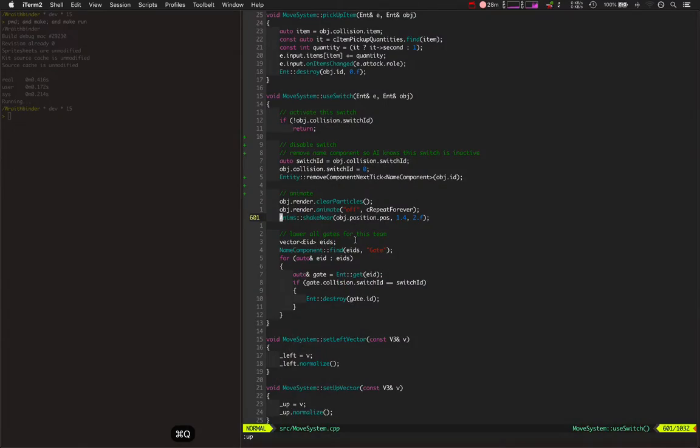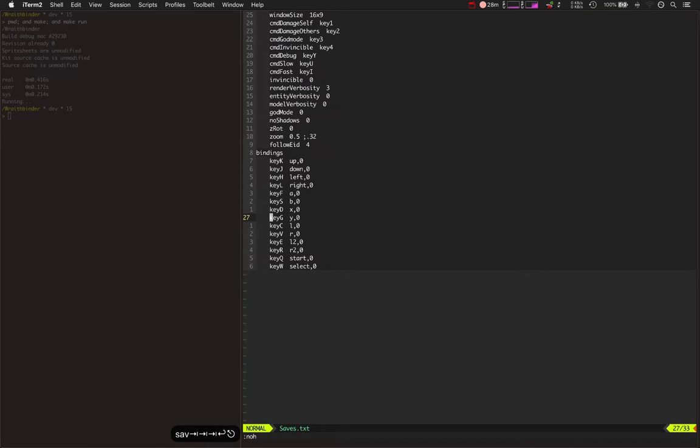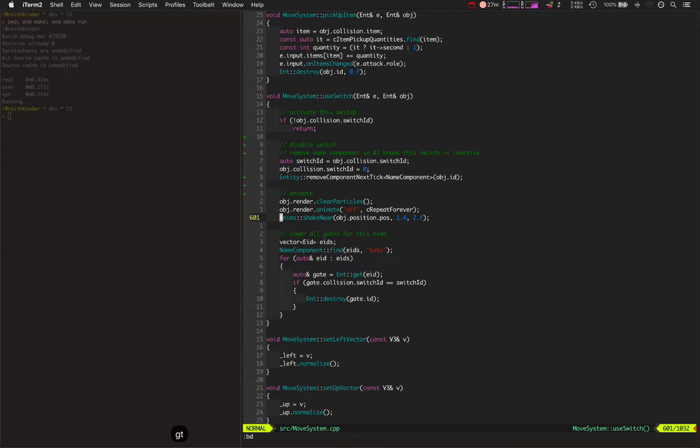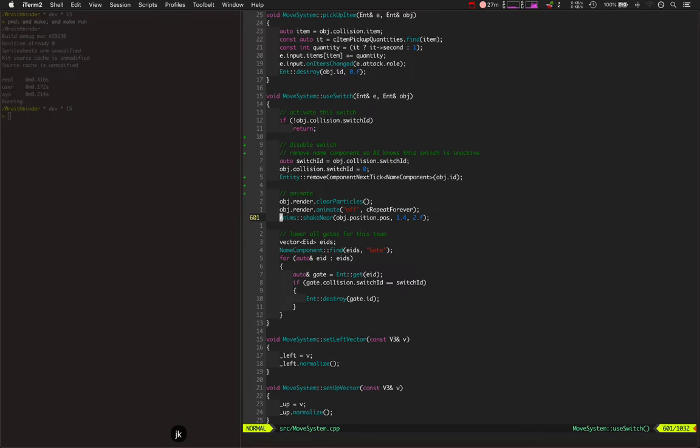That's to help out debugging the AI, and it's just a pretty simple thing. Right now it says to follow entity 4 instead of the entity with the current controls. Lots of things have been done inside the AI's code to make them smarter.